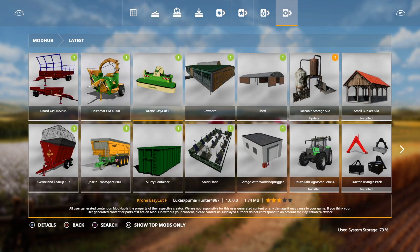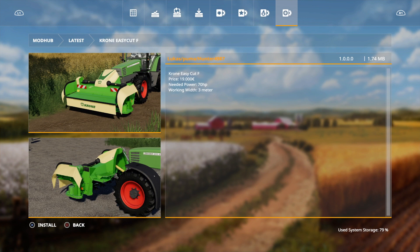Then we've got the Krone Easy Cut F by Lucas Puma Hunter 4987, so that's a new mower to go on the front. It is working with three meters width.